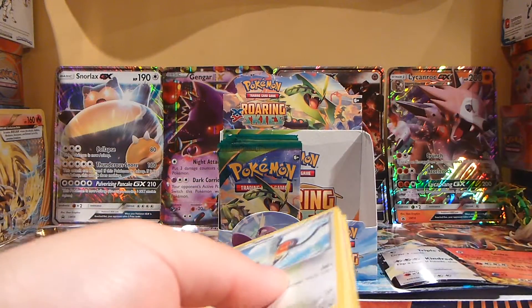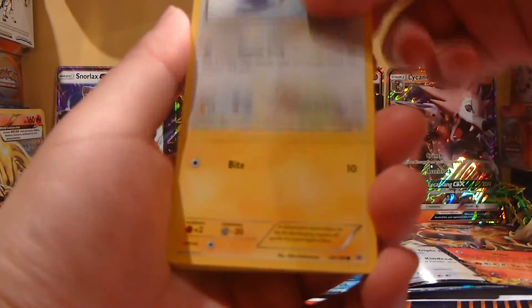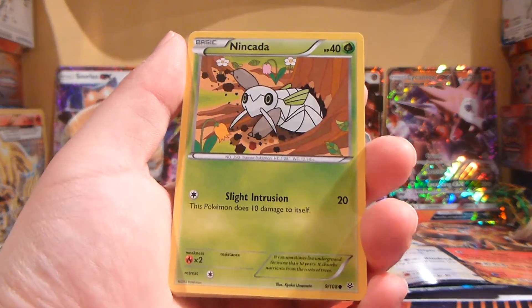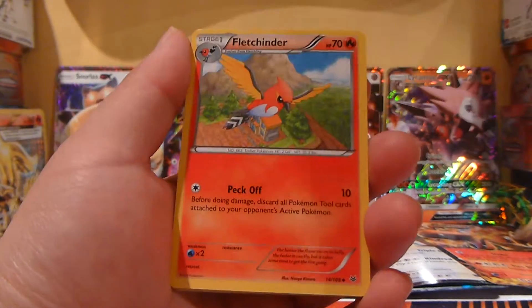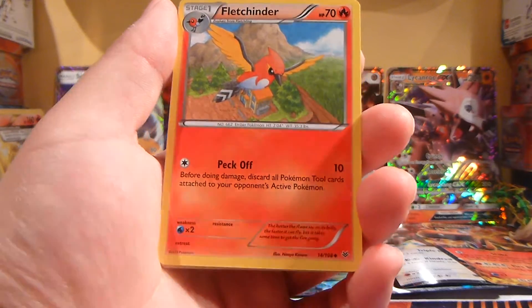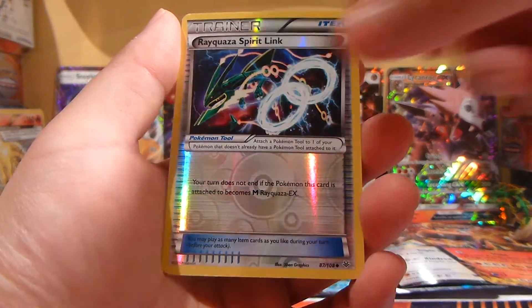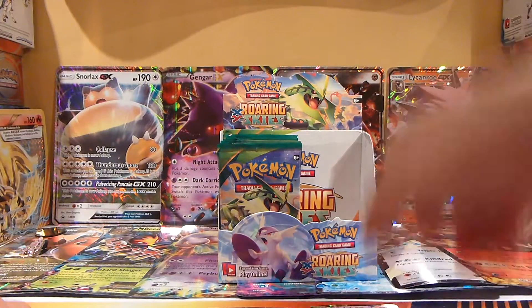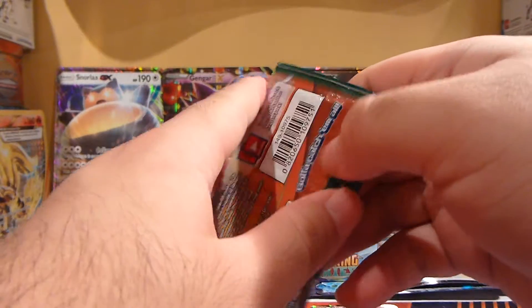Alright, next pack. Alue, Electrike, Bagon, Nankato, Pidove, and Unfeasant. A Fletchinder, Altaria, Rayquaza Spirit Link, and a Mega Gallade EX. So far, so good — we have three EXs and one holo, not bad for the first Roaring Skies booster box.